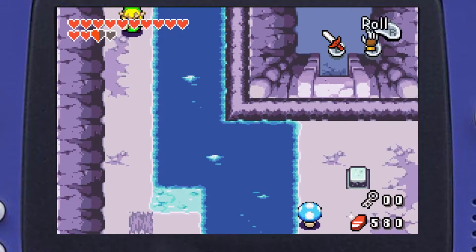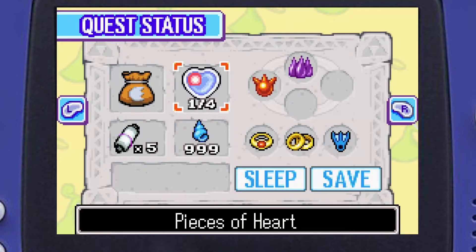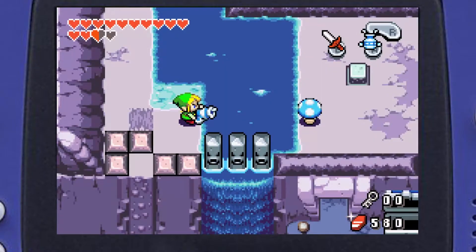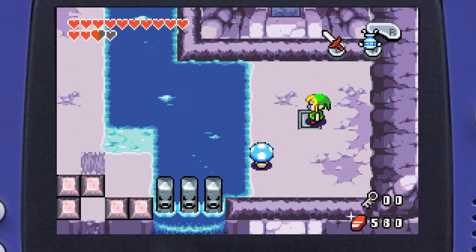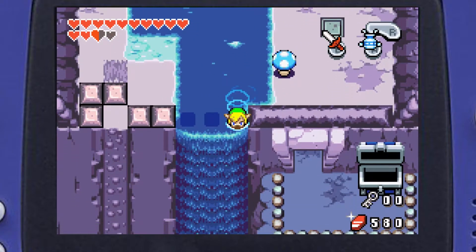I got my hearts down pretty low before I got to the boss, and I was really concerned when I was practicing that I was not going to be able to beat the boss. But I did it. We step on this switch and that lowers the waterfall, and then we can just fall down the waterfall.